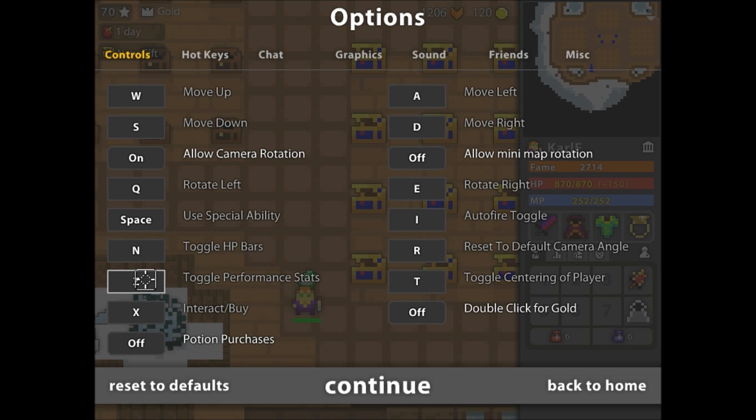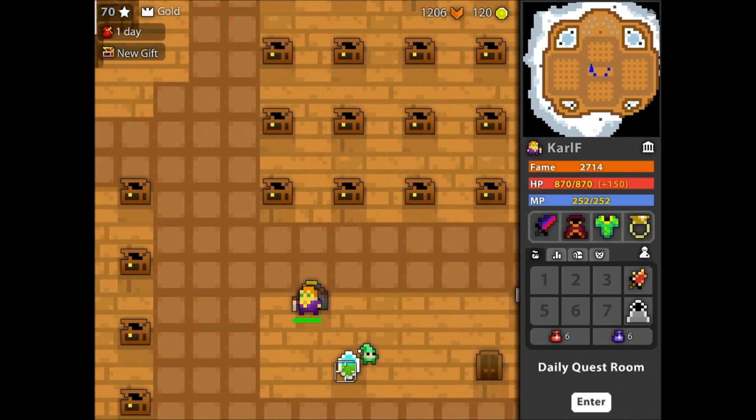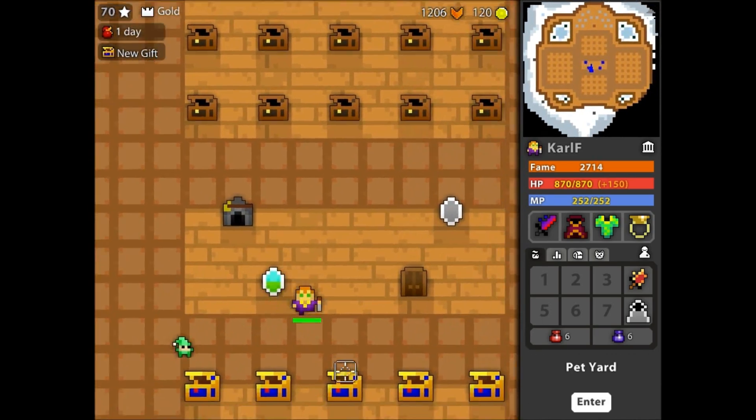Now I have C set to toggle performance stats. I don't really use it, but I can click it while playing — it's a little bit hard since I just need to let go of the movement button.